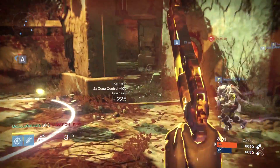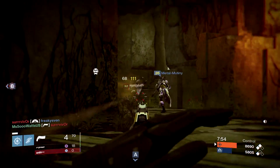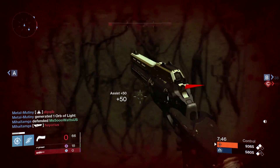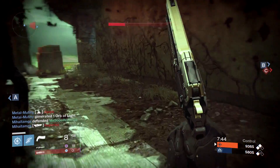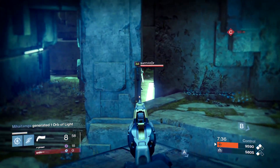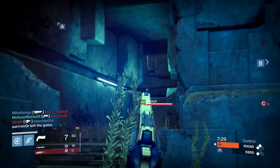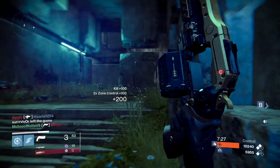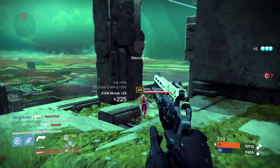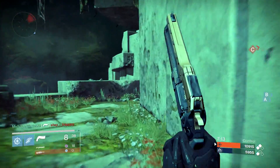The Last Word is probably kind of overpowered, honestly, because it makes the Crucible incredibly easy. For my playstyle specifically — I like to be up in your face, I'm definitely someone who rushes — the Last Word is really awesome because it kills super quickly and is great at close range. It has increased accuracy when you hip fire, so you can hip fire easily and just mow people down.